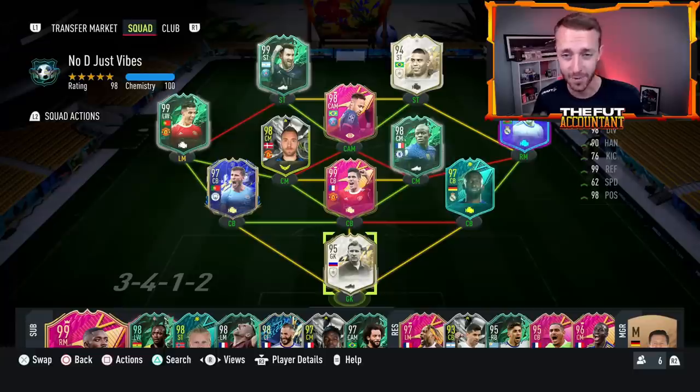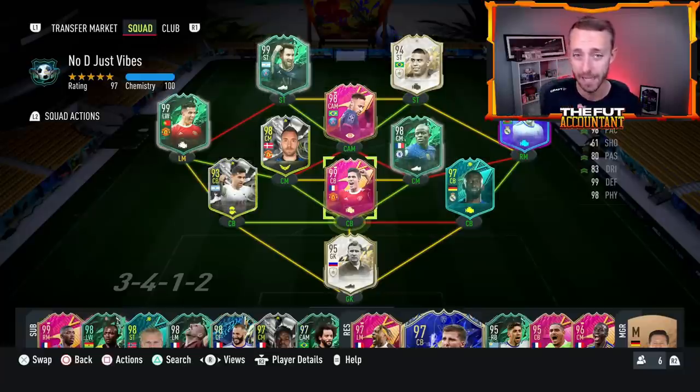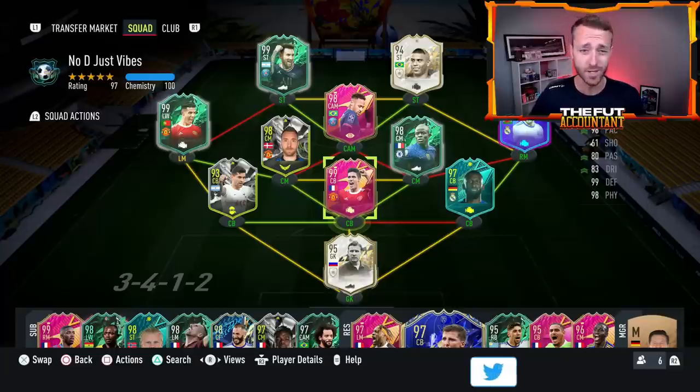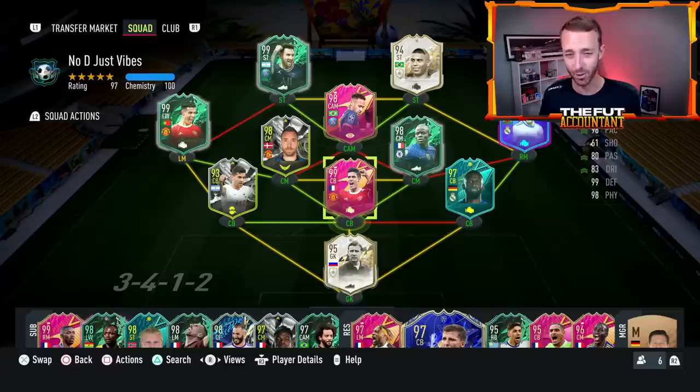I'm excited to look through these today. They're all very interesting, trying to spice it up a bit. One interesting question I added was: show me your endgame squad, but also tell me your biggest value pack pull during this year of FIFA 22. I'm going to do a deep dive on my club in a couple of videos from now, but I wanted to take this opportunity to show off some of your squads. Without further ado, let's get a look at some of these squads.